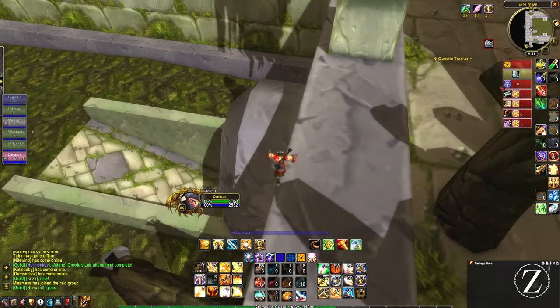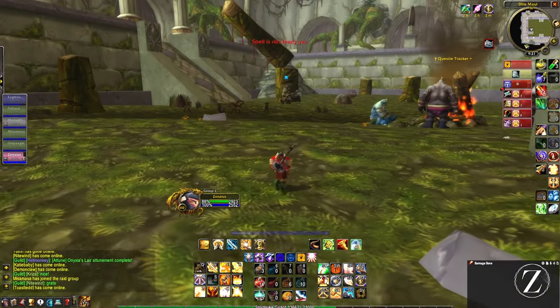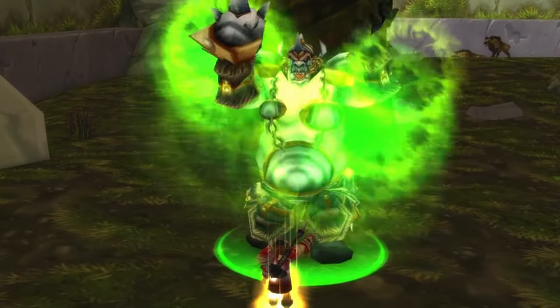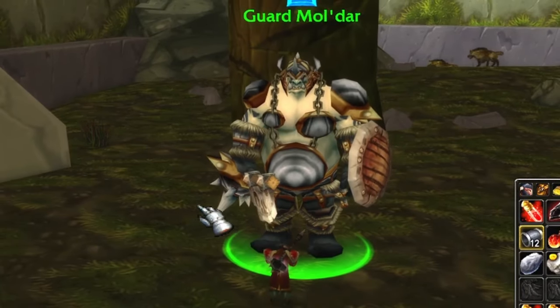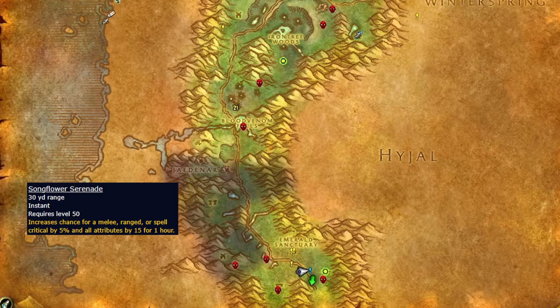For the last buff, you want to jump down into the courtyard where you'll find another guard for your third and final buff. Make sure you brought your chrono boons so that you can store those buffs for later for your raid.